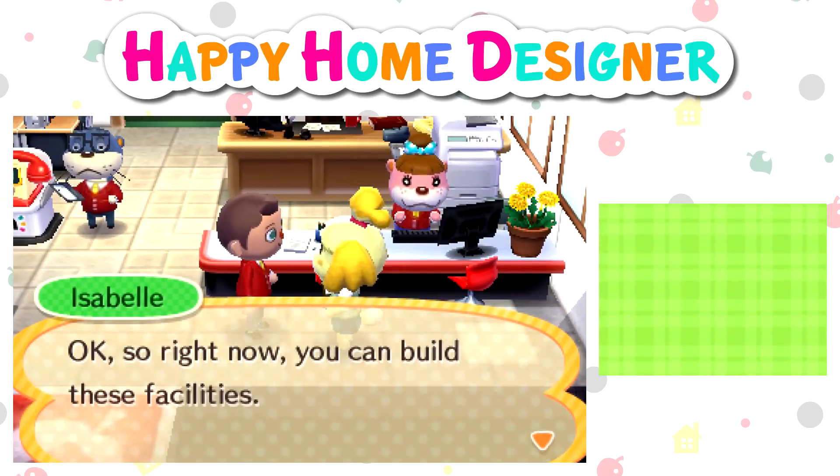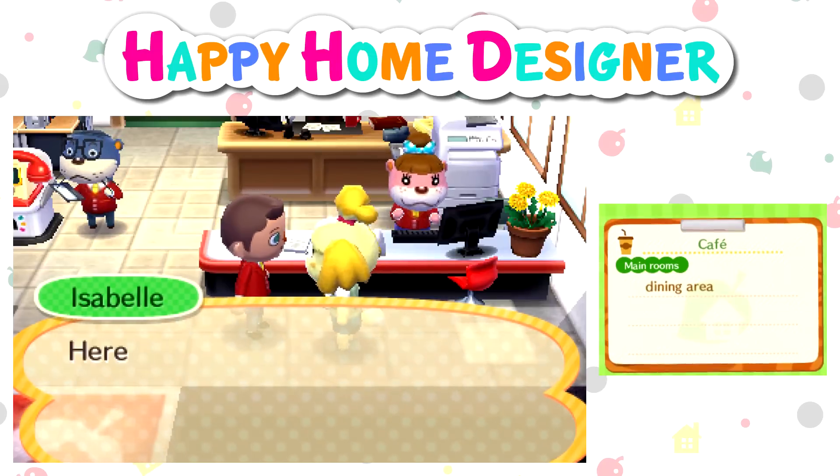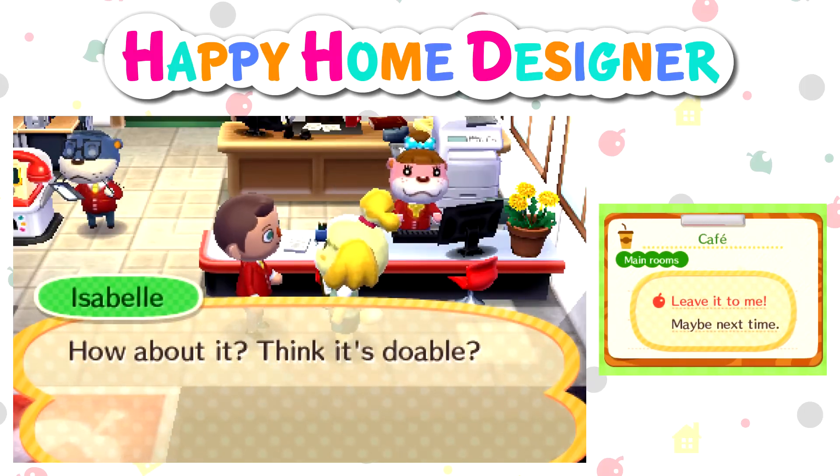Right now you can build these facilities: hospital, cafe, or shop. I want to do a cafe. Here are the requirements for the cafe. Dining area. I think it's doable.